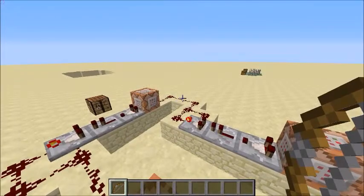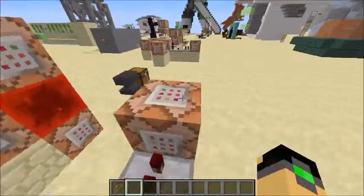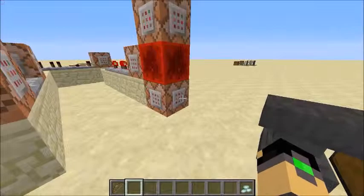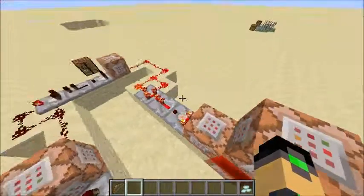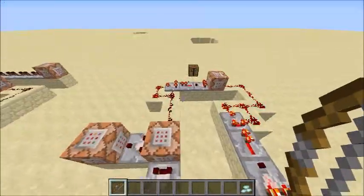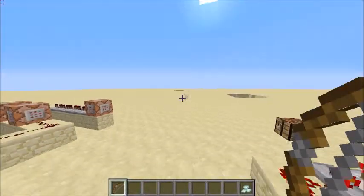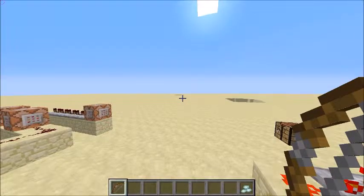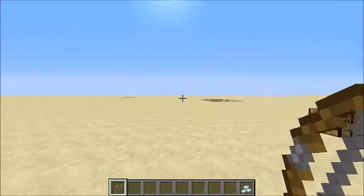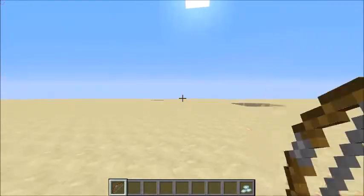And as you can see, nothing happens just yet. If I fire an arrow, nothing will happen either. But when I grab these prismarine crystals - which are pretty hard to get actually - you'll see that this clock will run now. And when I get this bow out as well, it will set this clock off as well. And then you will have this - arrows that shoot lightning.